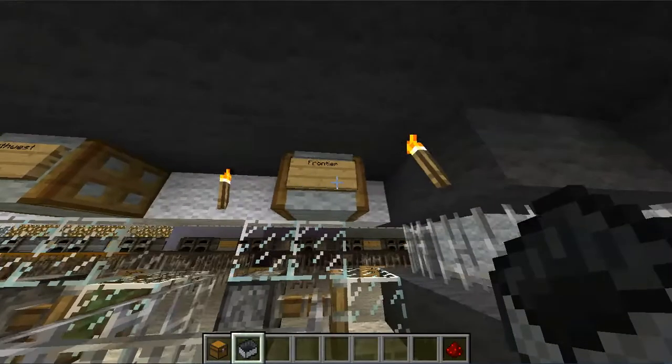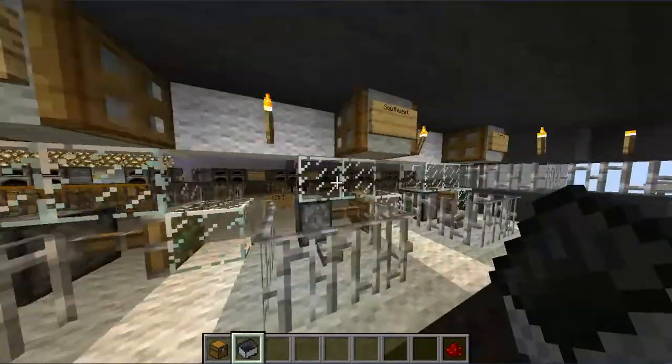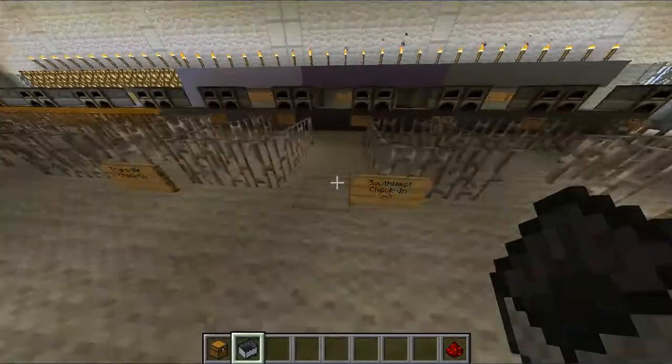So there are different flights, like Frontier, Southwest, Transair, and Indian Airlines. I'm just gonna go on Southwest because that's my favorite when I go on trips. I just destroyed the lever, didn't I? I'll fix it later.